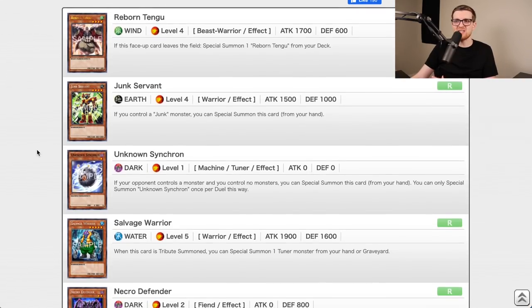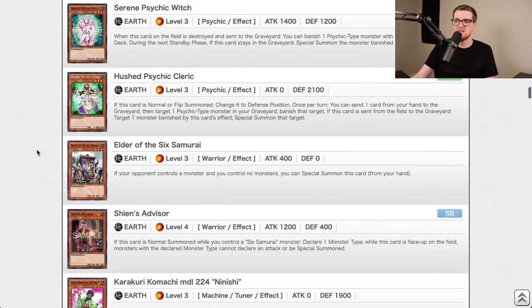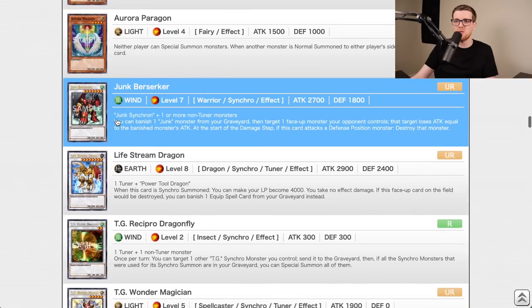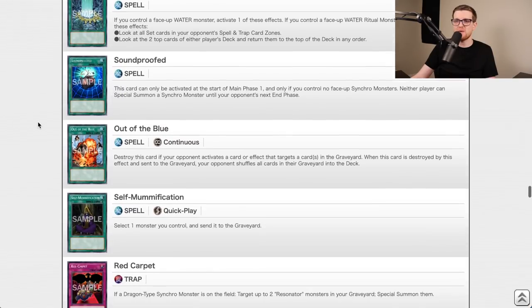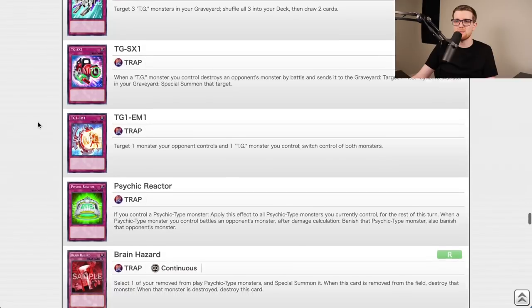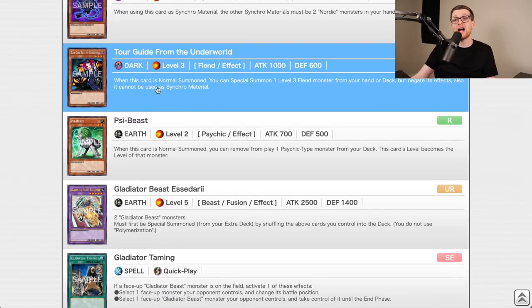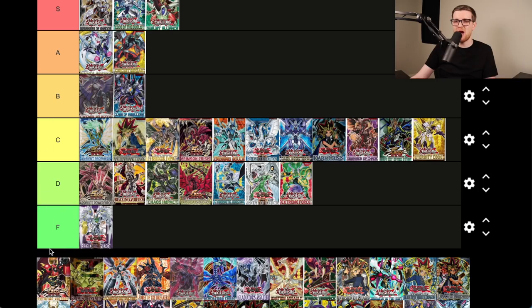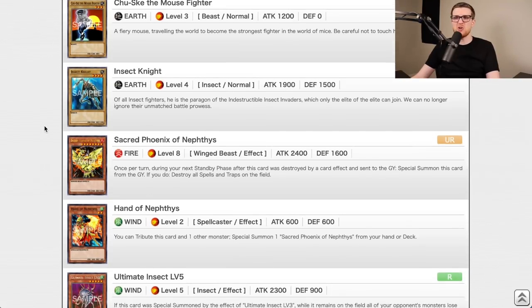Extreme Victory was from my hiatus era so I'm not as familiar. Reborn Tengu is a good start, TGs are decent, some psychic stuff, broken Six Samurai support with Elder of the Six Samurai, TG Wonder Magician, Debunk, Safe Zone, Tour Guide from the Underworld. There were only a couple genuinely good cards — D tier.